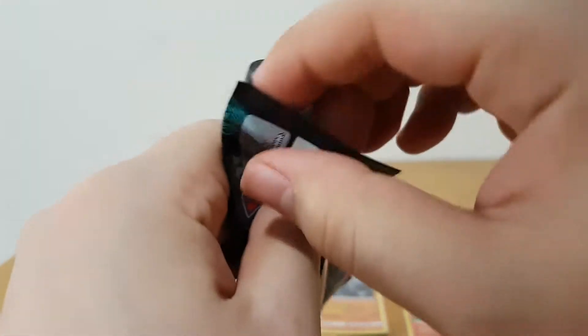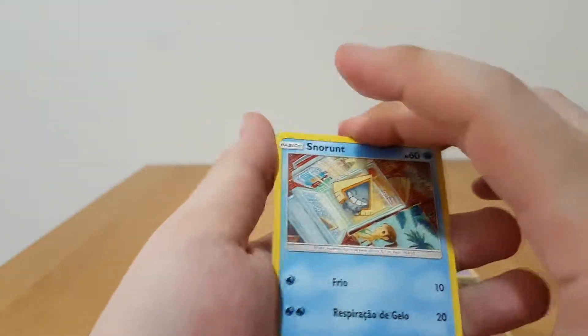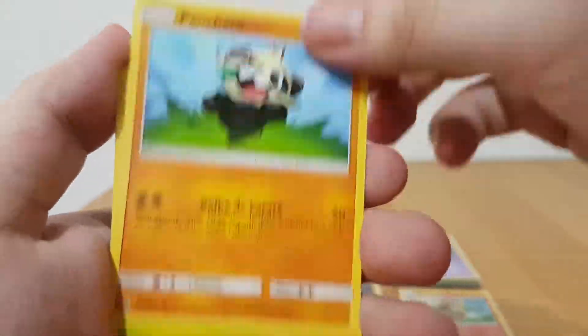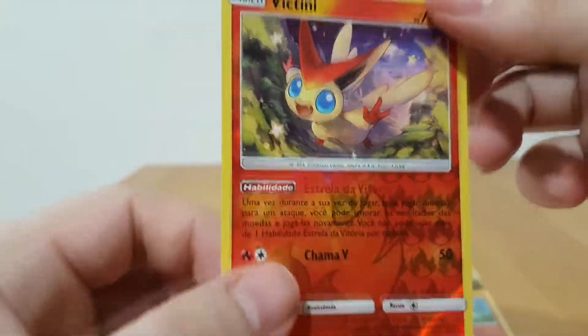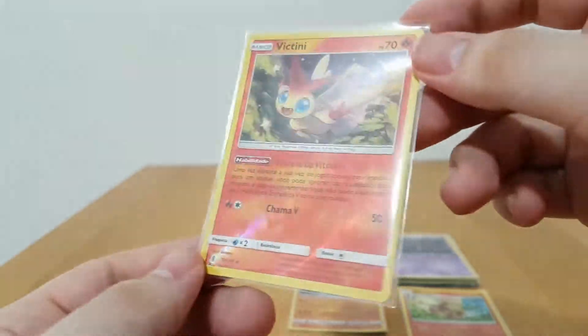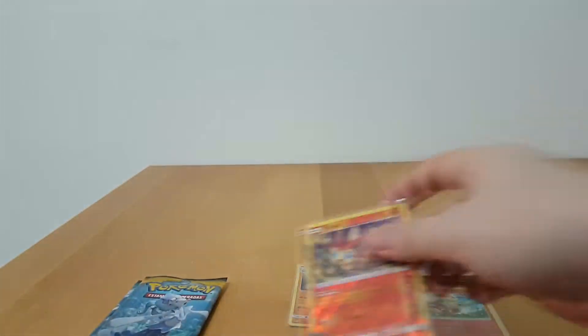Moving on to the second Guardians Rising booster, which is a lot easier to open than the base set Sun and Moon apparently. Snow Runt, Pincham, Bellsprout, Tentacool, Energy Recover, and Reverse Holo Victini. Not bad, not bad. I'm not sure if I have this Reverse Holo, but I definitely do have a Victini from this set. We'll have to check.